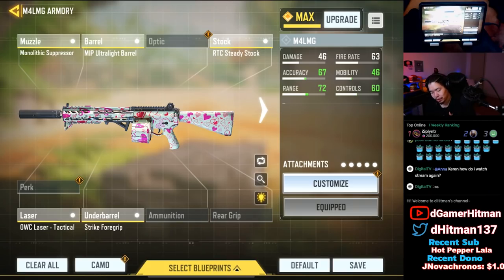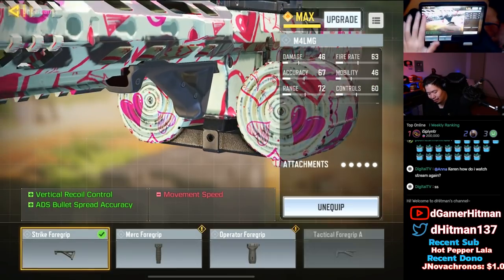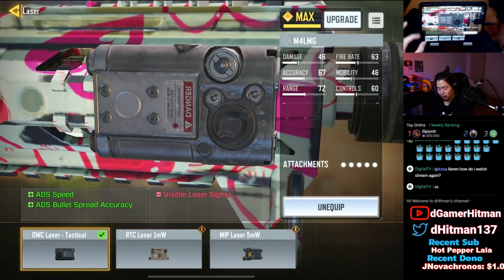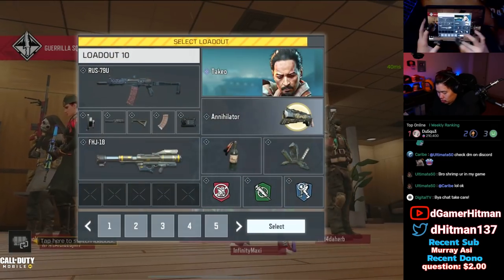So we're going to hop in the game and talk about the builds. This is the build that Ferg usually uses: he's got the monolithic suppressor, the ultra light barrel, a steady stock, the tactical laser sight, as well as the strike four grip. As you can see, he's got a lot of recoil control for long range fights - very very good. We're going to do some gameplay with this and come back to make the build more towards my style.